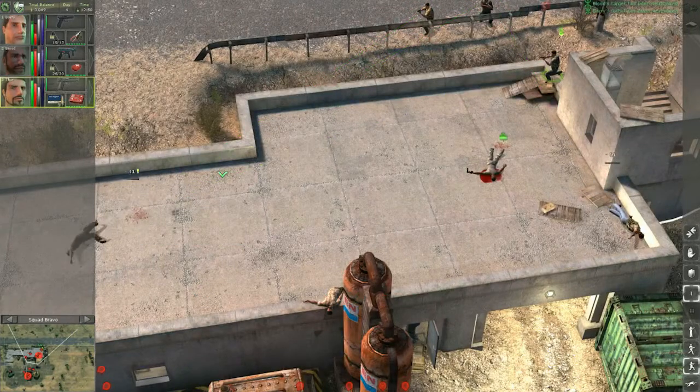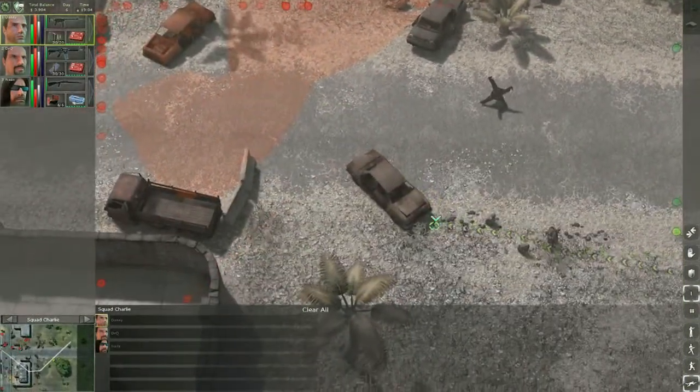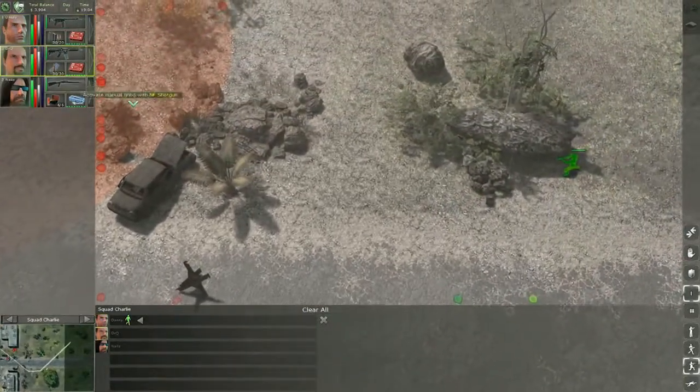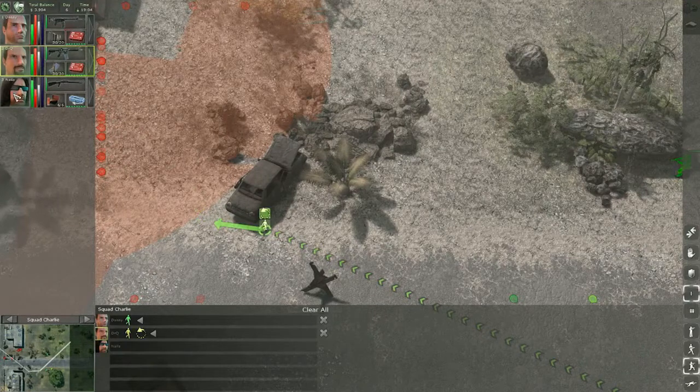Let's move on to another level — San Mona. Welcome to San Mona's east side where our mercs are already in position and ready to conquer it. First, we have to move our mercs closer to the nearest enemies and make sure they have a good firing range.